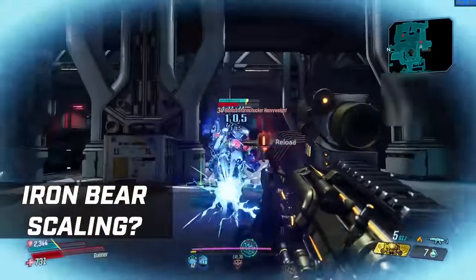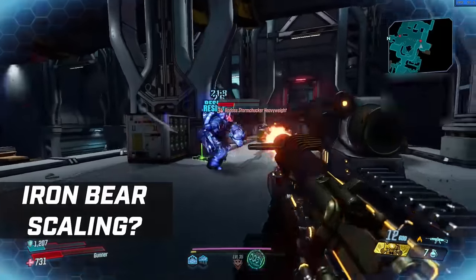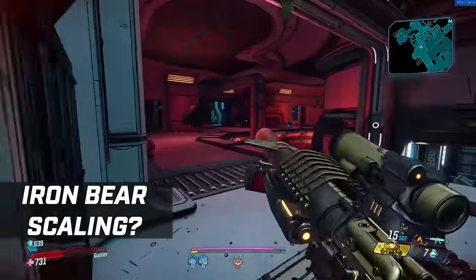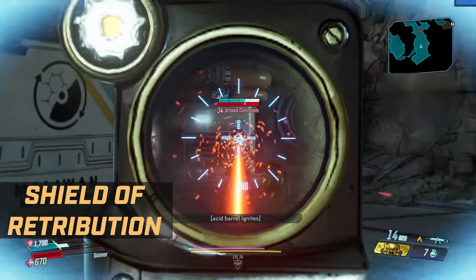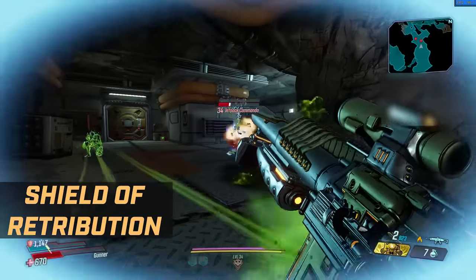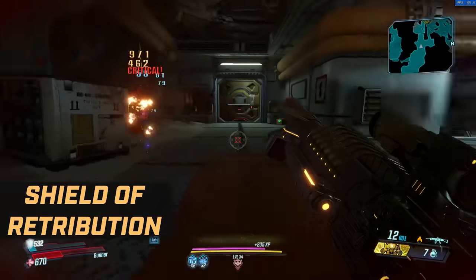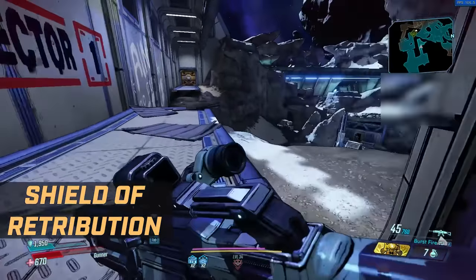I do intend to do a video with Moze at level 50 to talk about how good she is and how it scales. But at this point I can safely say it's all looking pretty good, because all of the playstyles in these trees are significantly different from one another. I wanted to start with Shield of Retribution — much like a lot of the Vault Hunter skill trees, there are a few skill trees that often get overlooked because they're based around survivability and just don't seem as exciting as the other ones. Shield of Retribution is that for Moze.